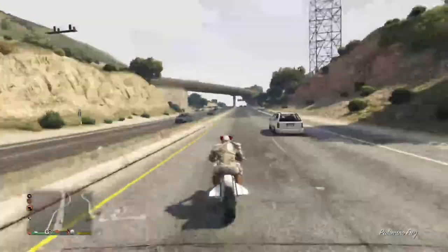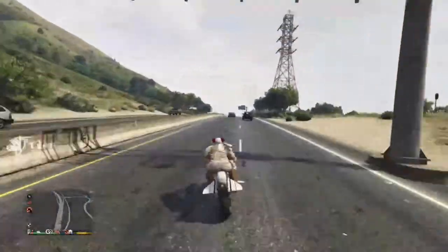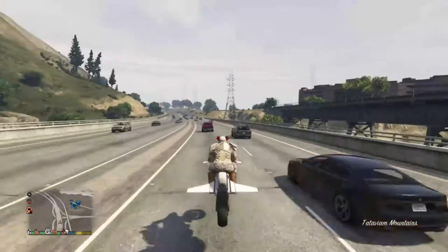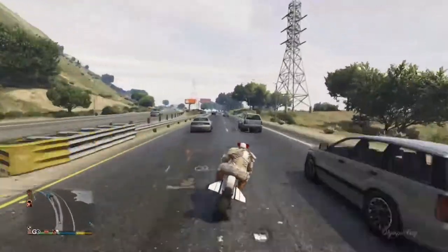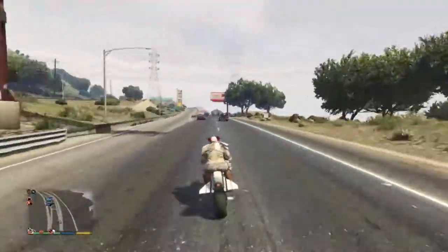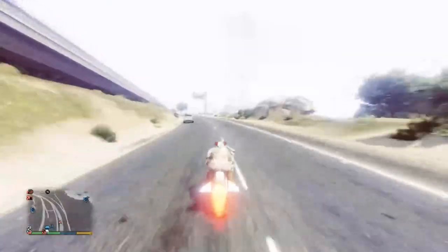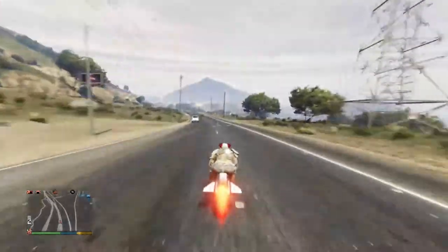One reason is speed. While the Mark 1 can't stay in the air forever — you have to glide and it does slow down — it can actually go faster than the Mark 2 depending on where you are. On the ground, you can repeatedly boost, recover your boost by landing on cars or the ground, and it becomes extremely fast. While you can't always fly over buildings as easily as the Mark 2, it's very competitive in terms of raw ground speed.